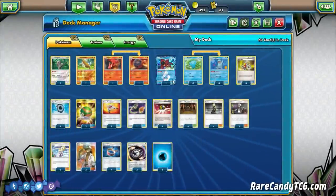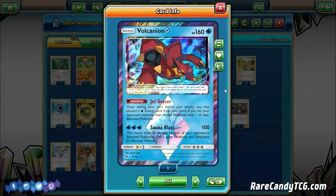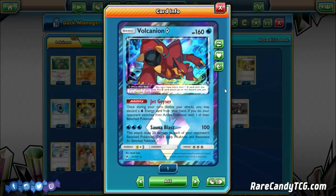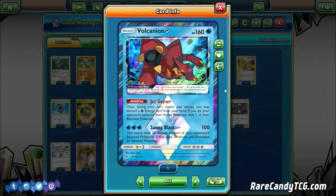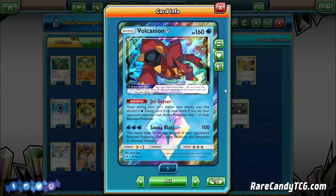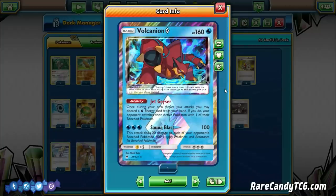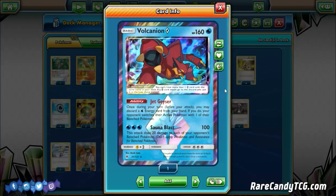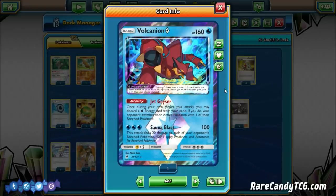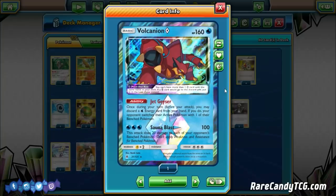The last Pokémon is one copy of Volcanion Prism Star — an alternate attacker that's a bit tankier than Quagsire and has a different weakness: lightning instead of grass. Its Jet Geyser ability lets you discard a water energy to force your opponent to switch their active. It also has Sauna Blast for three water — 100 damage plus 20 to each benched Pokémon — and puts water energy in the discard for Aqua Patch.